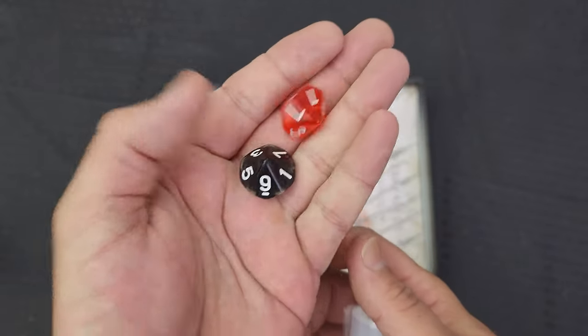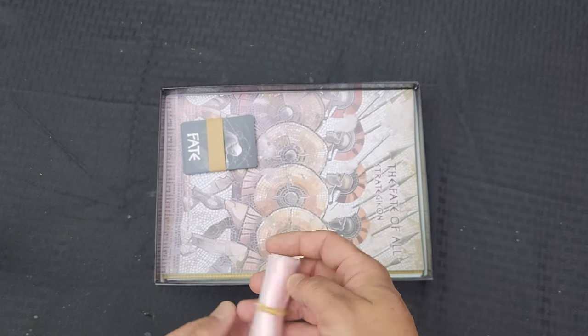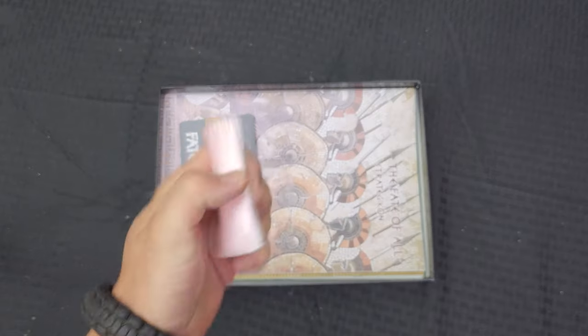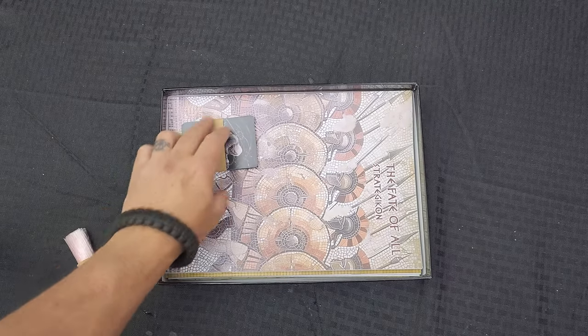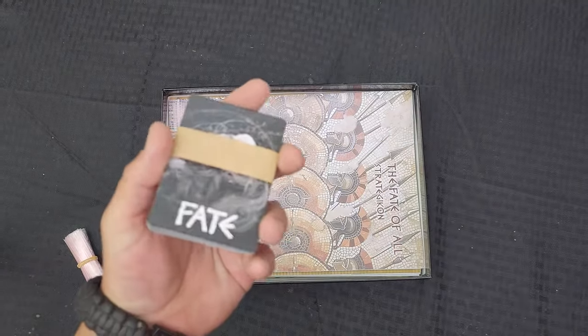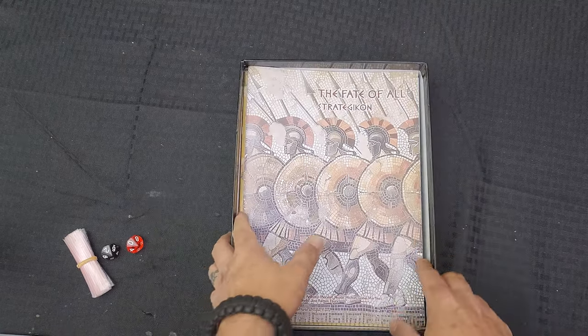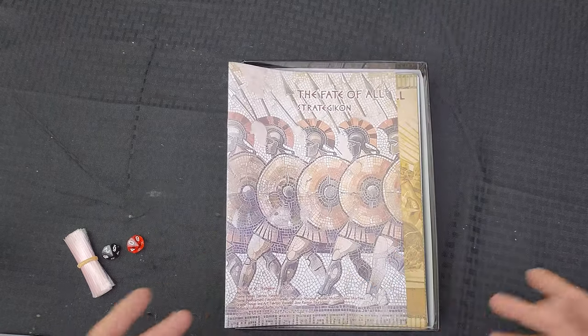Look at these jewel dice — I love the marble look on these, the gem-looking dice. We've got some little drug-daily baggies and a few fake cards which I don't know what these are going to do just yet, but we're going to find out. Lots of cool components in here.